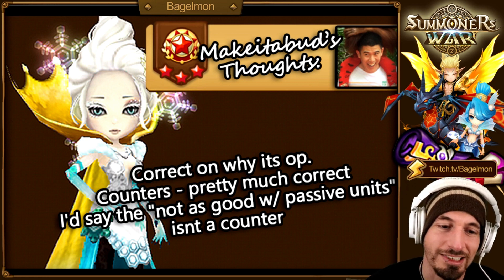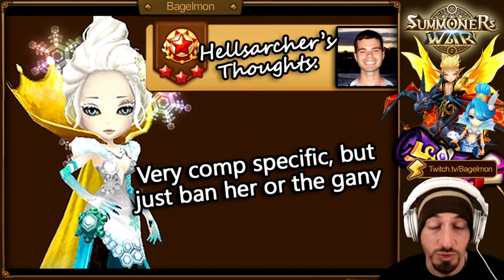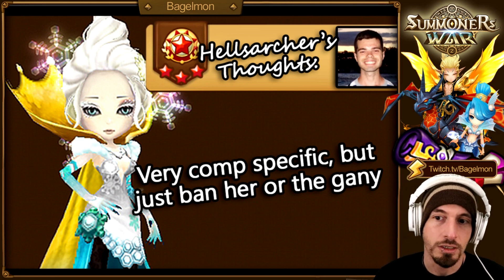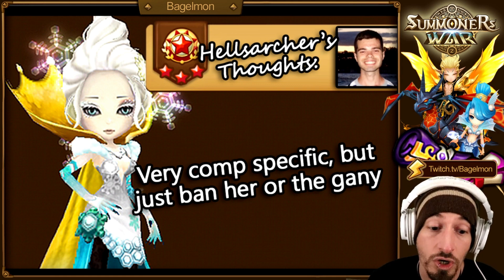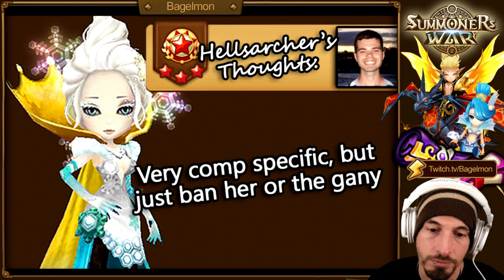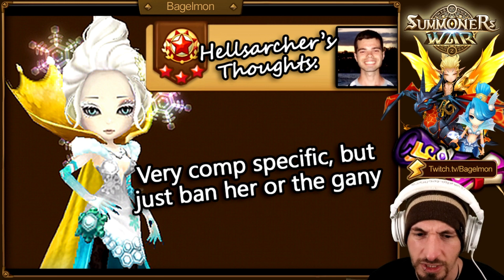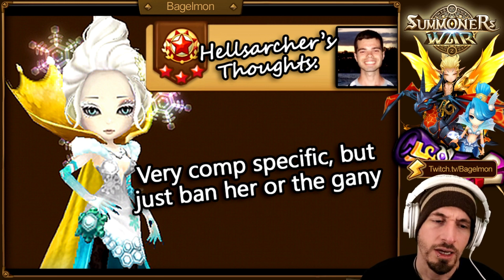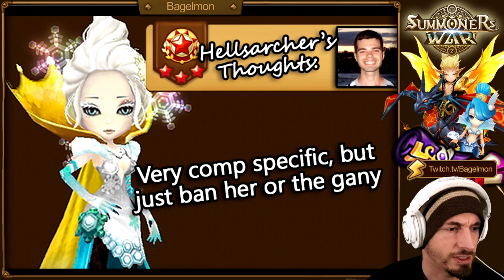Hell's Archer said it's very comp specific, but basically just ban her or the Ganymede. Things that can cut in and steal turns are kind of nice — like the Fire Lich. I fought a player using Eleonora with Racuni; I kind of wish I had the Fire Lich right about there.